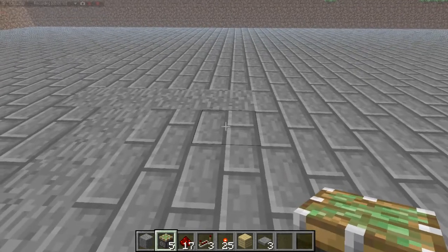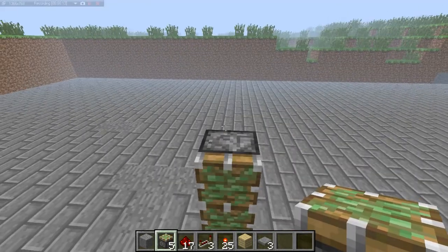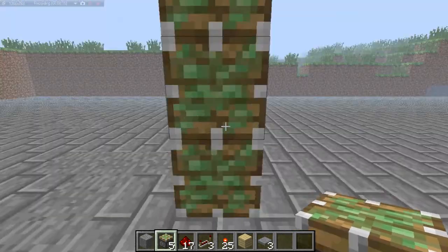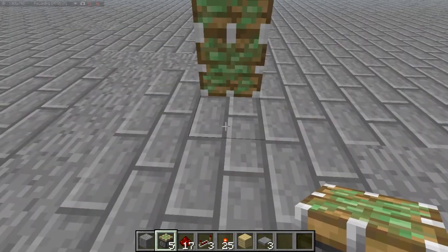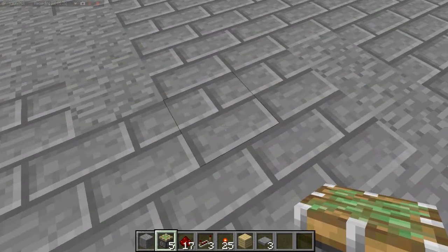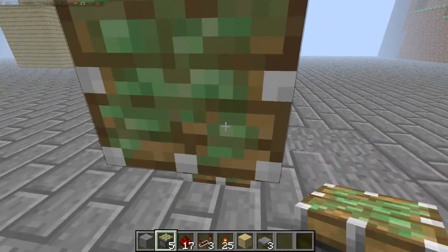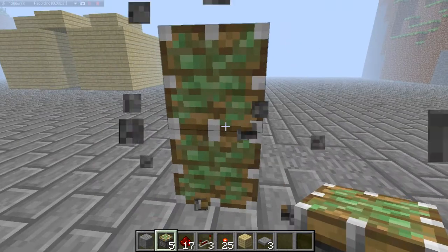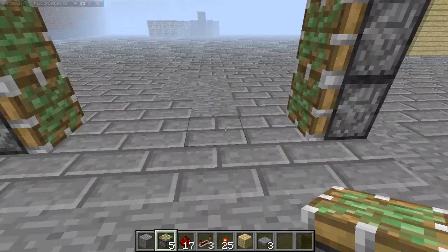First step is your sticky pistons. You're going to put three up horizontally, just like that. And then you're going to leave one, two, three, four spaces and put your second row of three pistons.